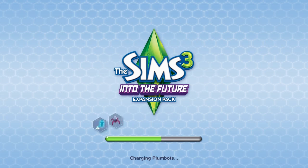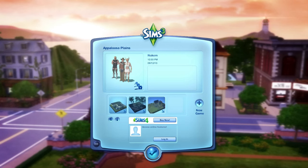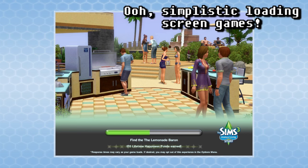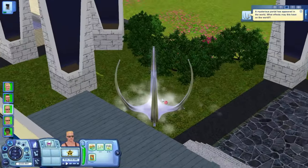Into the Future begins in the here and now, with a bright blue loading screen composed of approximately 648 hexagons — probably close enough for some Canadian boards out there. There is no new town included with this expansion, at least not in the sense that you can choose it from the main menu. So just slather up an old save or chart a new future for yourself with a new game in an existing town. Before long, some crazy crap will start happening right in front of your vision organs.